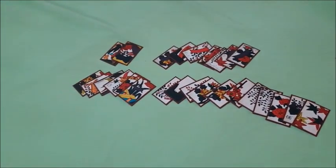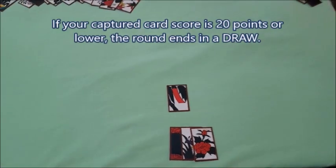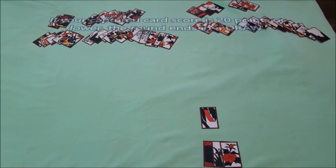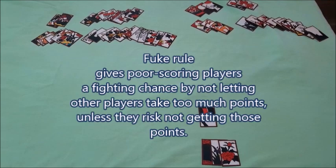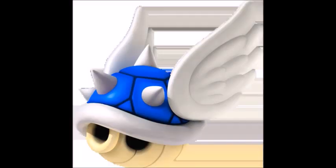Basically, if your card score during a round is 20 points or lower, then the round ends in a draw and nobody scores any points during that round. So FUKE gives players with an extremely poor score a fighting chance by preventing the opponents from scoring. Think of it as like a blue shell in Mario Kart — except it hits all opponents instead of just the leader.